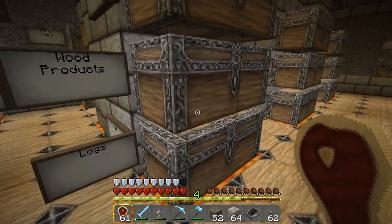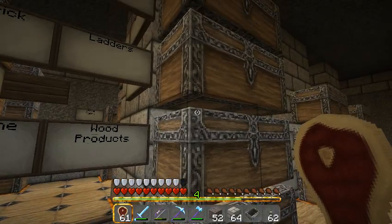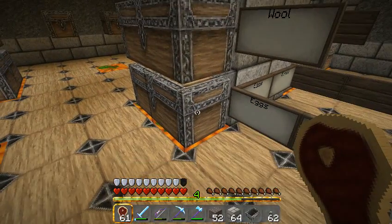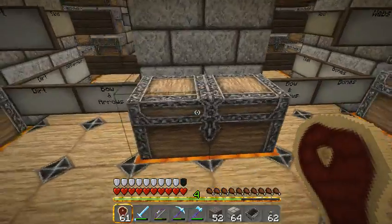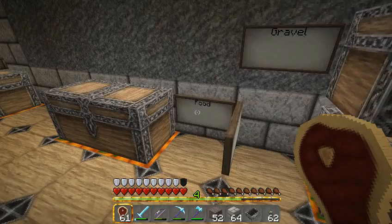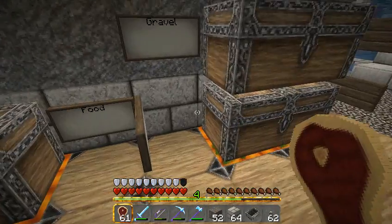There is cobblestone, logs, and some pre-built wood products you can use. Over here we have leather, wool, and eggs — eggs is a critical ingredient. You can build yourself leather armor and stone tools and weapons pretty much immediately. We have bows and arrows so you can equip with that. And something important here: food. You can go ahead and get some food to keep you going until you get your house set up.